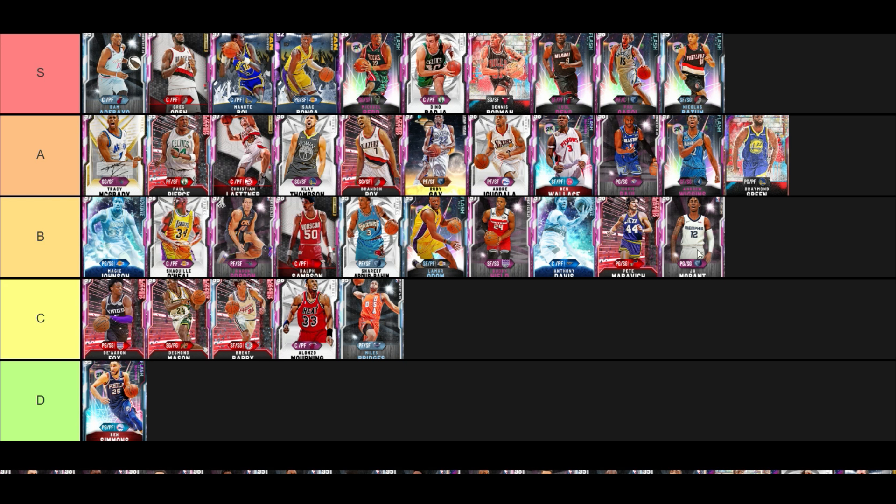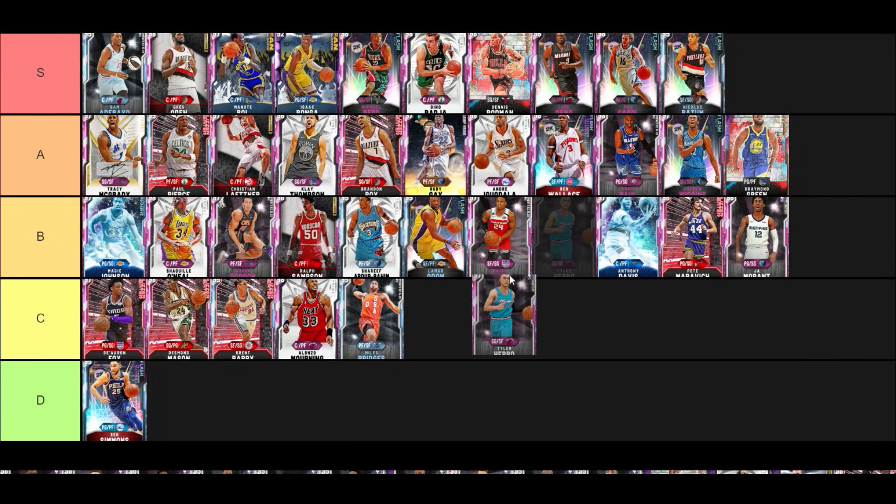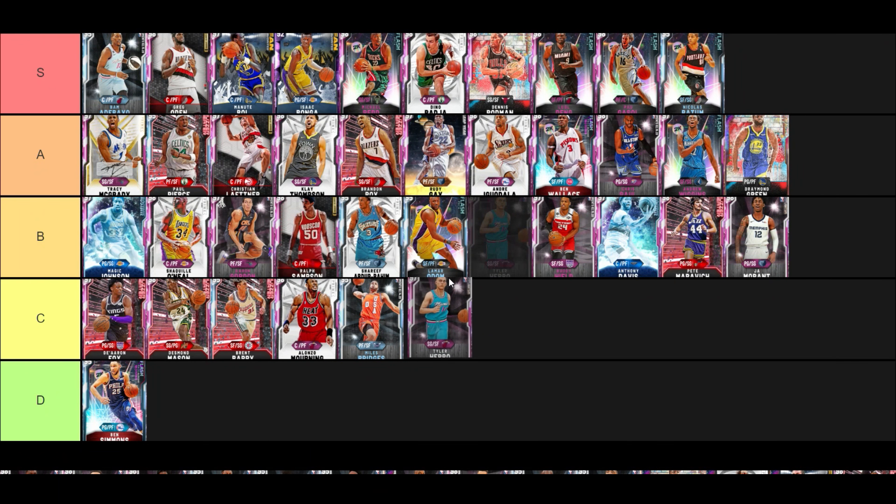Morant is elite going to the rim, but he's kind of a liability on defense for 100k. If you're going to spend 100k you could go get yourself Opal Chauncey Billups or Galaxy Opal Alex Caruso instead.